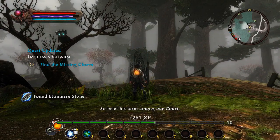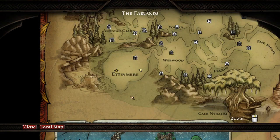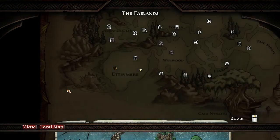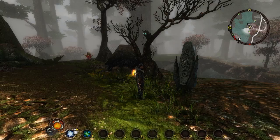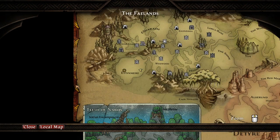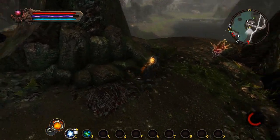So brief his term among our court, so virile in his living. He is fervored embodied, he is vitality. He rescued Princess Luna to take as his own — King of Strand, Prince of Passion. I did select Gen Jetta — the lone survivor of a gnomish expeditionary force to infiltrate Dalak. I've gotta still find that. The missing charm is somewhere on this lake.